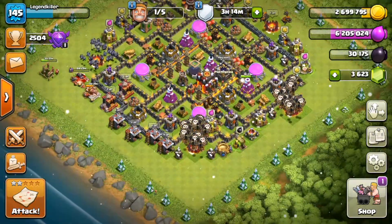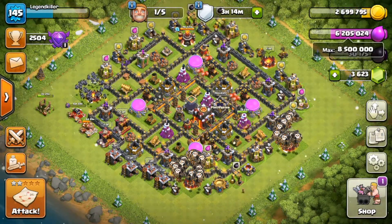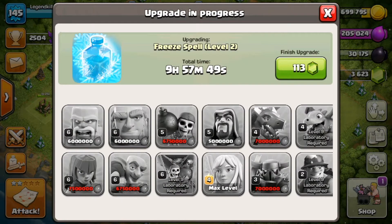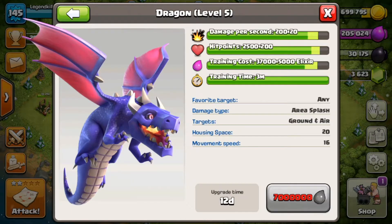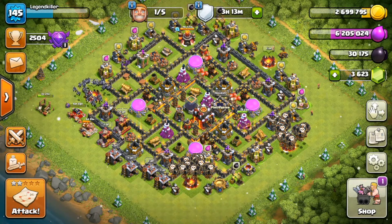I've actually been doing a bit of lava loon because I've been in need of elixir. The laboratory is finishing up today as well, so this will be in the video — the freeze spell is going to level 2. And I want to start my dragons up to max after that, because those are very important for raiding town hall 11s in war.